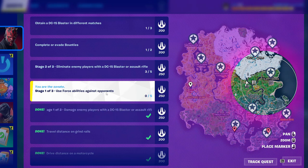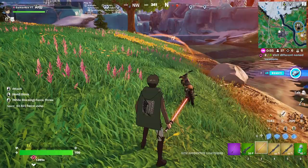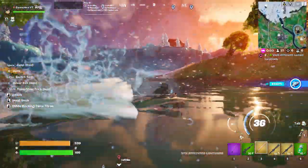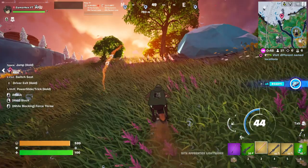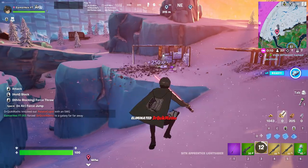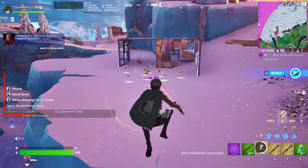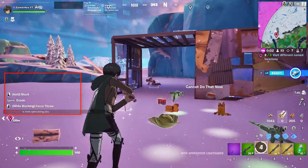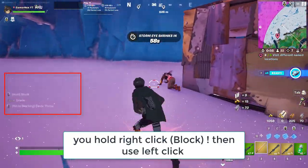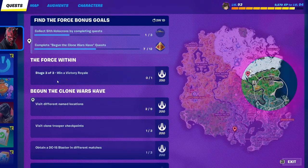For the next quest, you need to use force abilities against opponents. First you need to get the lightsaber, since that's how you use the force ability. Find some opponents and use the ability on them. I used it once, then again — that's two out of three uses.